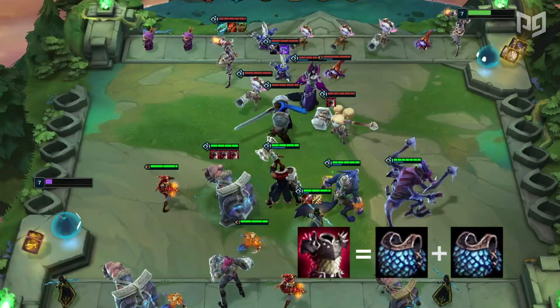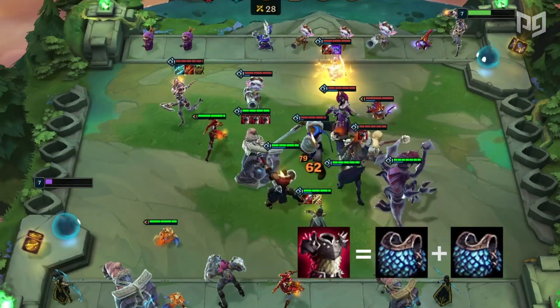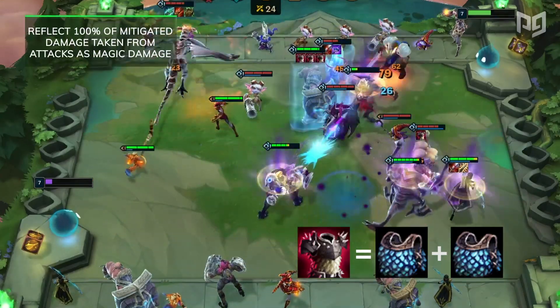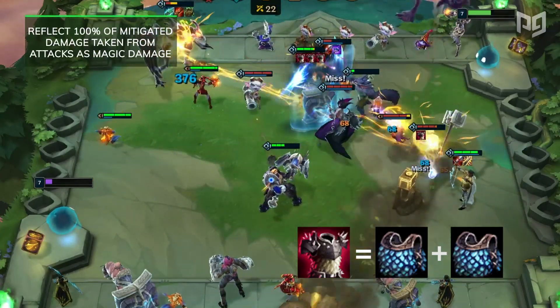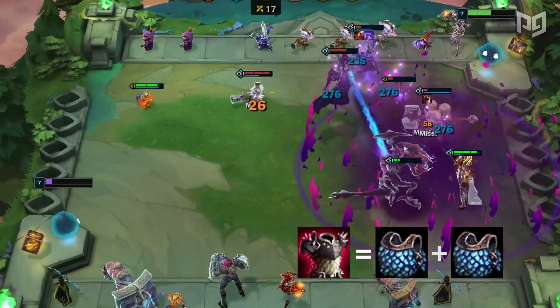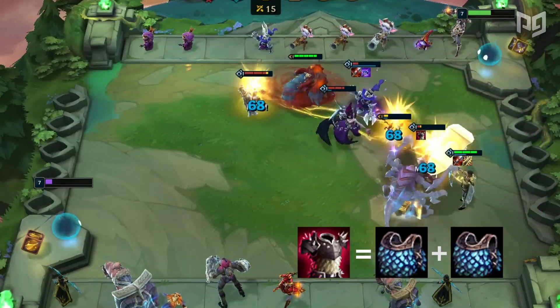Moving on is Thornmail. Who doesn't love a triple Thornmail Braum who's able to cause enemies to kill themselves by simply attacking him? Thornmail will reflect 100% of mitigated damage taken from attacks as magic damage. Your tanks are perfect for this item, but beware that if the enemy has Dragon Claw, it will negate Thornmail's damage on them.